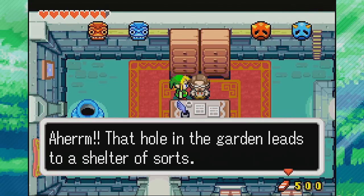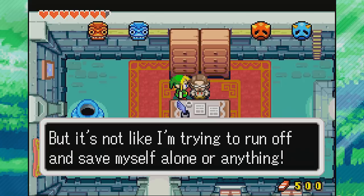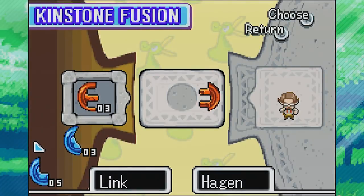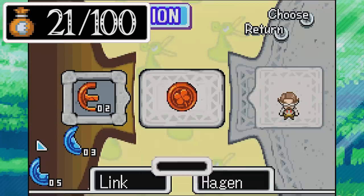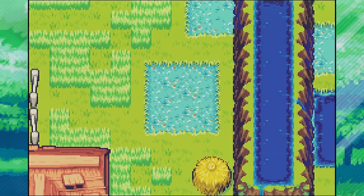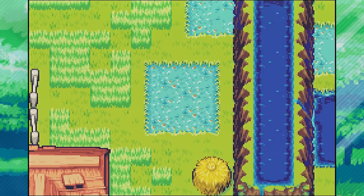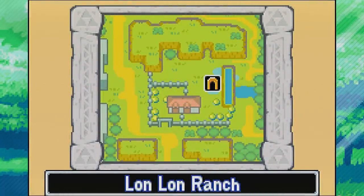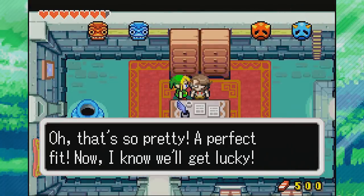First we'll talk to Mayor Hagen - he mentions a hole in the garden that leads to a shelter of sorts. We're gonna fuse with him using the jagged teeth red piece. This one's not random - it will always be here unless you've already done it. That will dry up some water over in Lon Lon Ranch. After talking to Rem and doing the whole Minish segment, now we can actually access Lon Lon Ranch to do this fusion, which is pretty awesome.